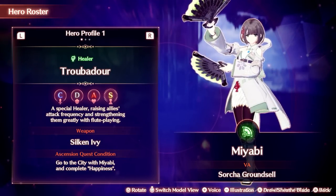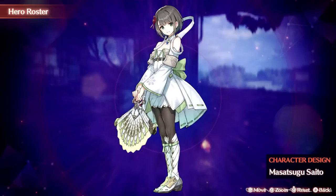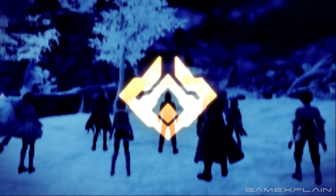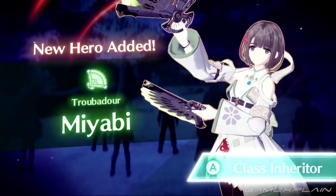Up next is a character you'll hear about quite a bit: Glory Song Miyabi, Mio and Senna's old friend, a healing Troubadour. She'll join your ranks through Mio's side story, which, despite being called a side story, is required for story progression, so you won't miss her.